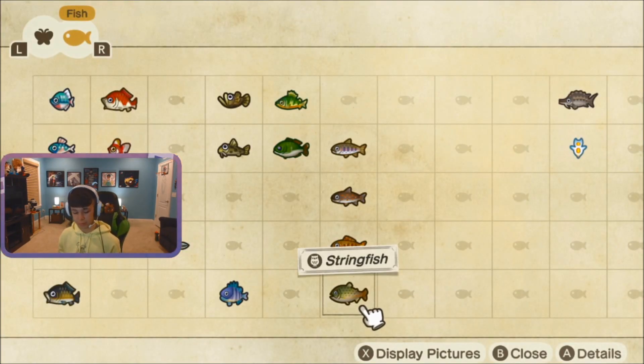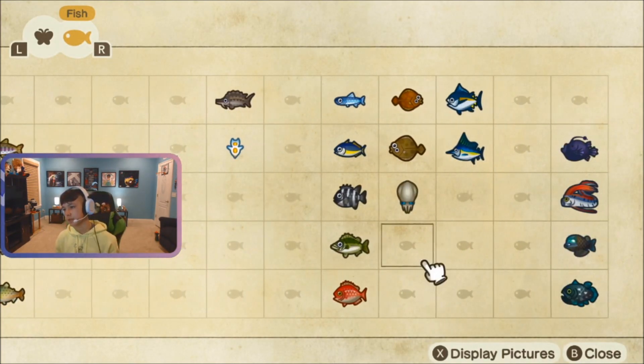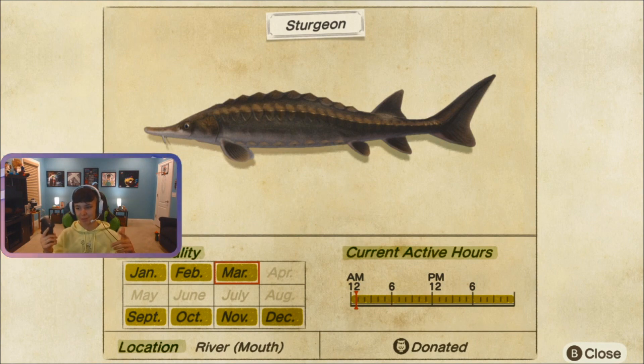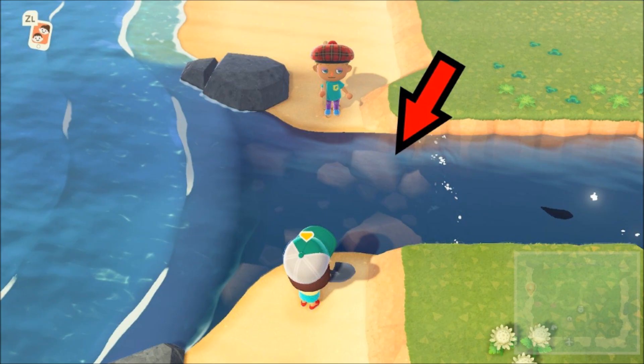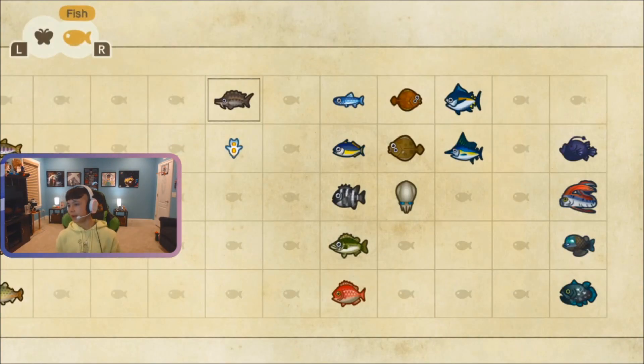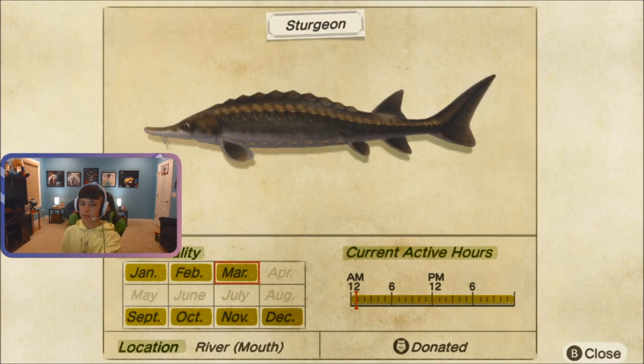The next one is the sturgeon. This one's also hard to get, but not as hard as the stringfish, in my opinion. You have to get it from the river, like the mouth of the river — I'll put it on screen what the mouth is, if you guys don't know what that is. You can get it all day, but by the end of March it won't be back until September.